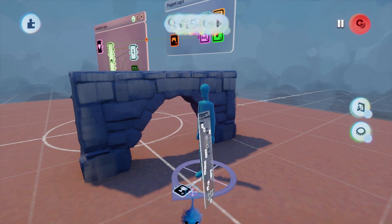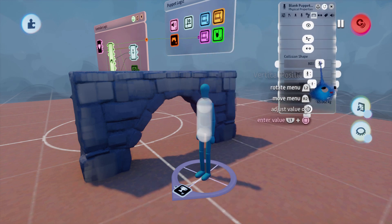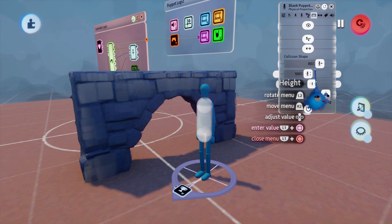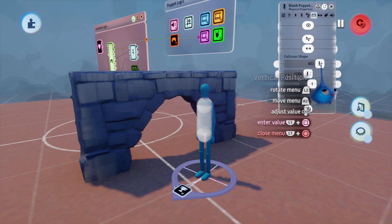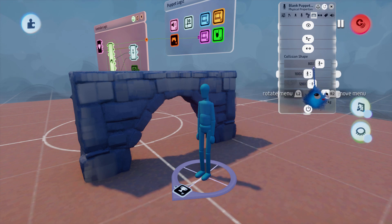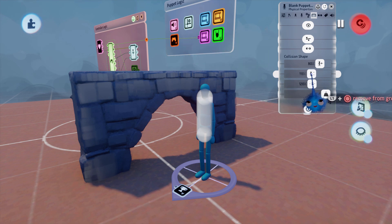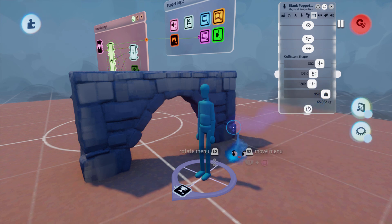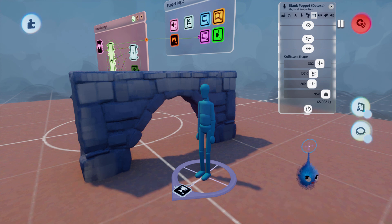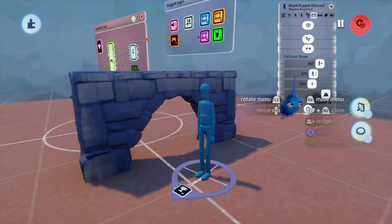If I go into the tweak menu, physical properties, you'll see there is this little capsule that is the collision. And there are a few things that are wrong with the default puppet. First of all, you'll notice the collision doesn't include his head. So let's alter that straight away so it includes his head. Otherwise you get the situation where your puppet's head will go into an archway and the rest of his body won't. So we don't want that - so we've changed it and that is now the right thing.